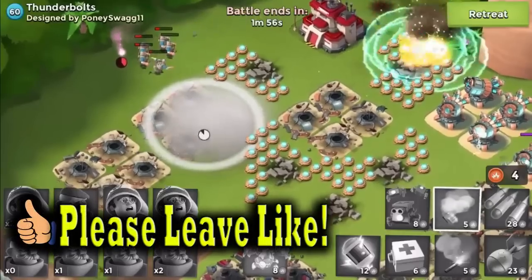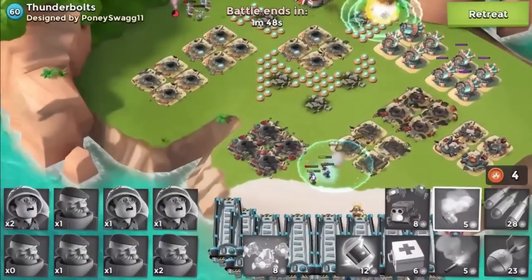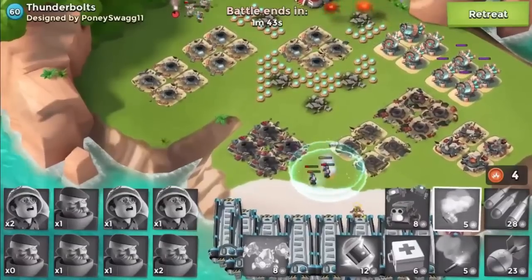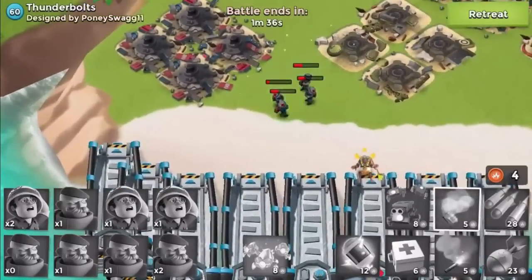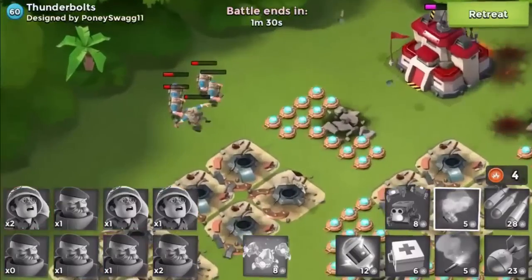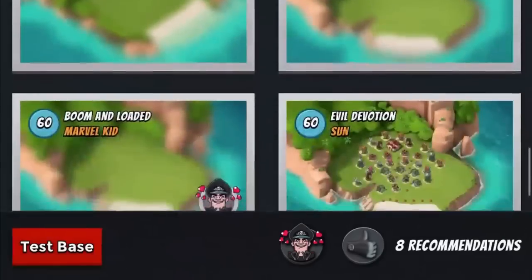That was way too annoying. We're not going to be doing any bases with a lot of shock launchers because it just takes time and it's just annoying. Look at what's going on - they're just spamming, then healing each other, then spamming again and losing all troops. These guys will take it down eventually so we'll just retreat and leave it. Let's go on to the next base and see what we can do.